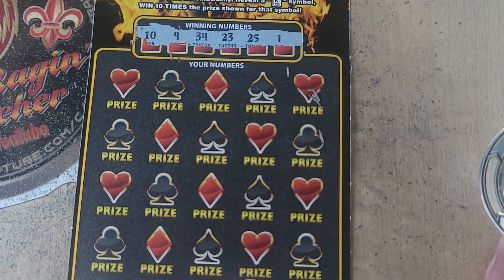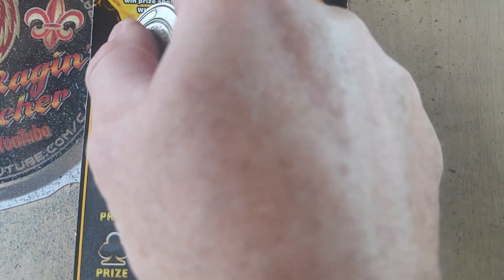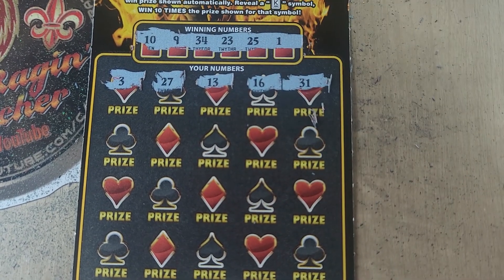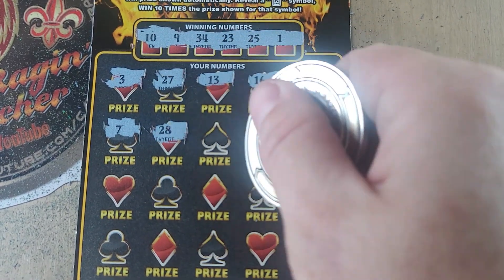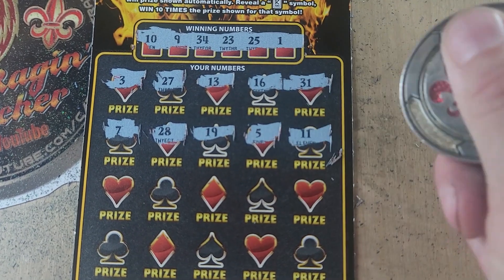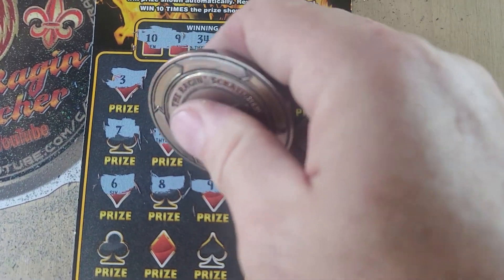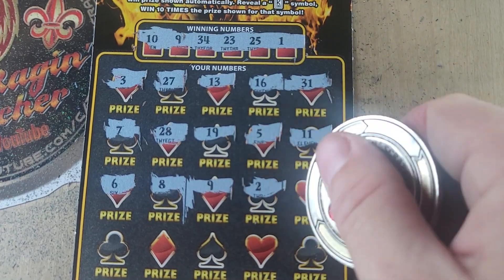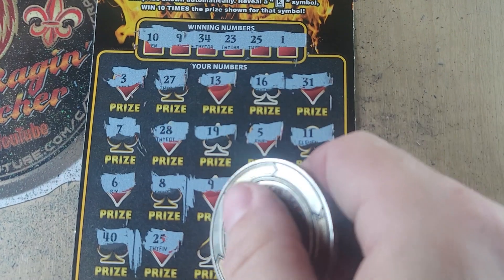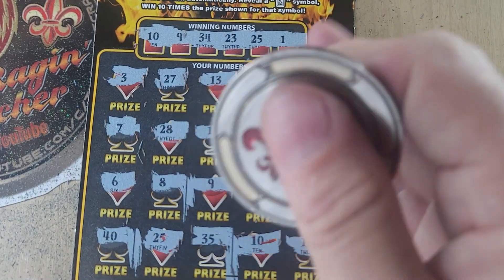Ticket number 15 — we can also match our numbers to the winning numbers. Those are 1, 9, 10, 23, 25, and 34. 3, 27, 13, 16, 31, 7, 28, 19. We have 10 and 9 — match! 5, 11, 6, 8, 9 — another 9 is a match. 2, 37, 40, 25 — two matches, awesome! 35, 10 — uh oh. And 12.